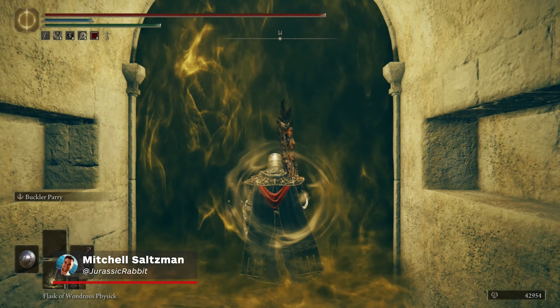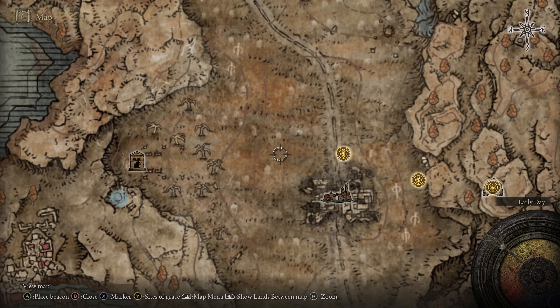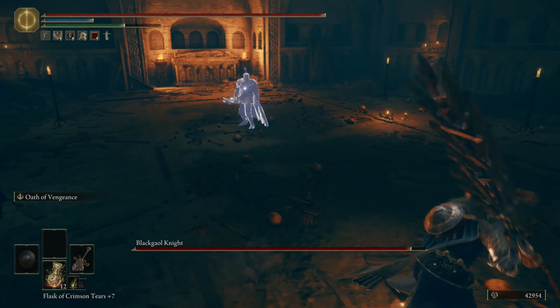The first real speed bump you're likely to hit in Shadow of the Erdtree is the Blackgaol Knight, located in the Western Nameless Mausoleum not too far from the beginning of the DLC. It's a tough fight for a number of reasons, so if you're struggling, here are some tips on how to bring him down.